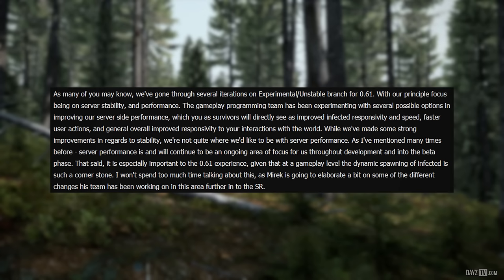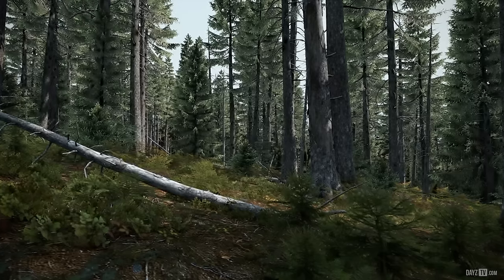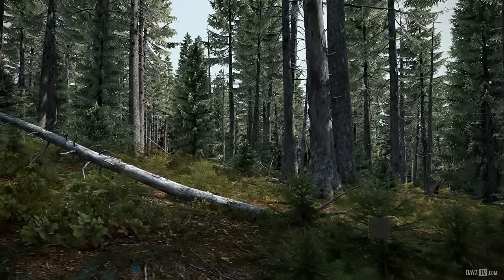Let's take a look at the critical issues on 0.61 experimental unstable branch: VoIP icon missing when using VoIP; server performance dipping below an acceptable line; character deformation when entering structures under high ping; character model twitching when standing on bodies; several client-side crashes; VoIP volume balancing; character sounds balancing; character's hands stuck raised in some situations; server-side crashes tied to a specific item; character rollbacks during some server crashes; and reconnecting or manipulating a weapon magazine can prevent magazine use. Keep in mind this is just a list of critical fixes that must be achieved for the 0.61 stable build.